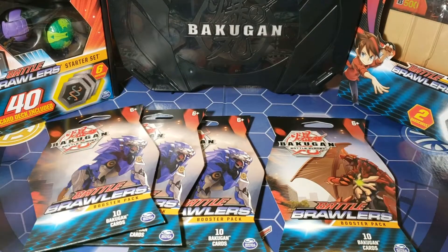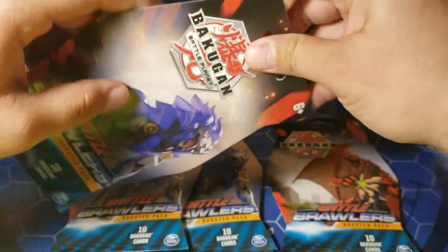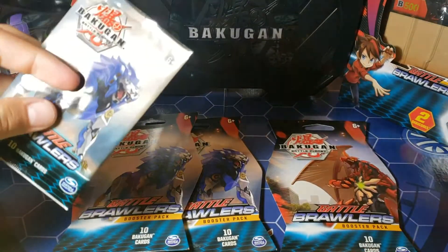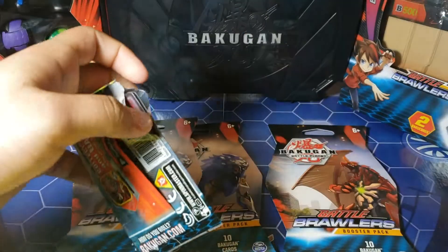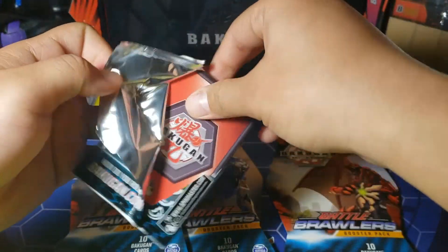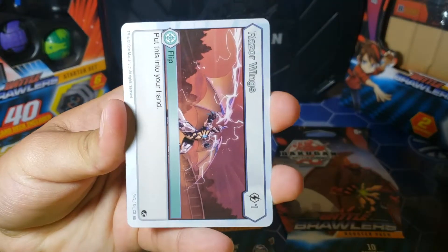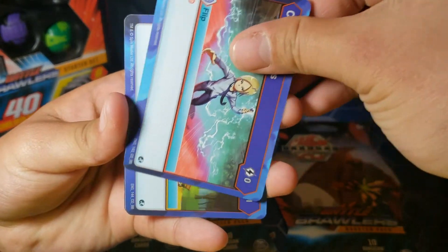Let's open up these first. As always, Bakugan Elites is what we want, or even awesome rare hexes — I'll be okay with that, or even an awesome rare. But Bakugan Elites it is. All right, Razor Wings Counter Pyrus.